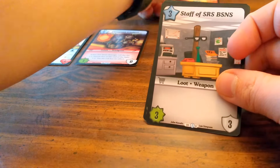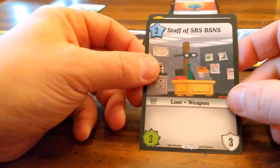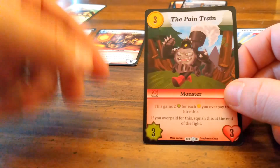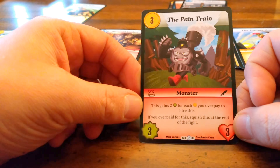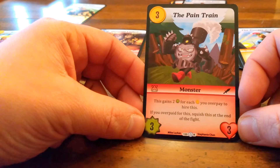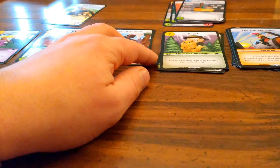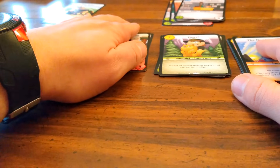Staff of Sure Business — a three-three for three: very straightforward but still really good. Those were our uncommons. Our rare is the Pain Train: this gains two power for each gold you overpaid to hire this, but if you overpaid, squish this at the end of the fight. Very cool — those are the two booster packs!